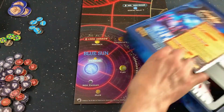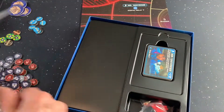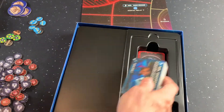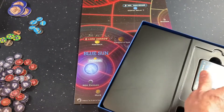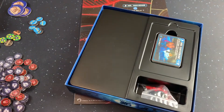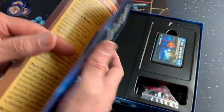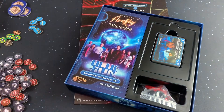All right, so that's our sideboard. Here's your rule book — it's nice that they put this in here. You can keep the expansion separate from whatever you want. The rule book is smaller in size, of course, so it fits in its little spot. It's a little 14-pager.